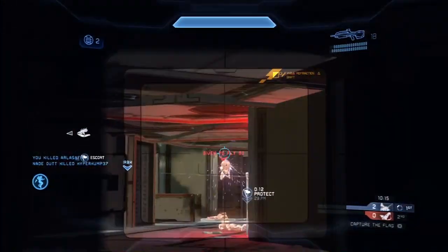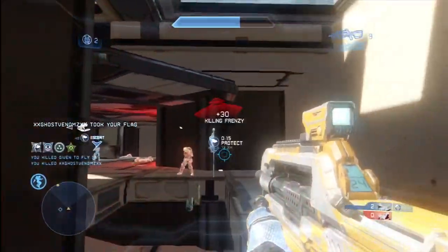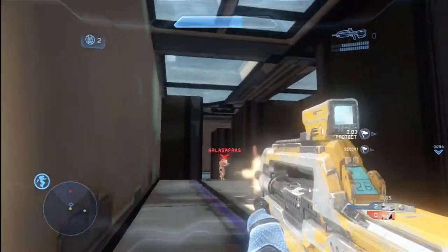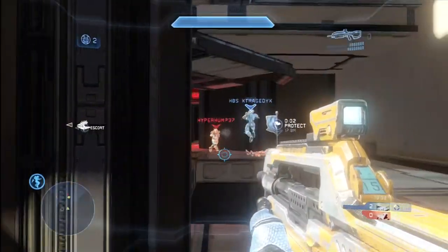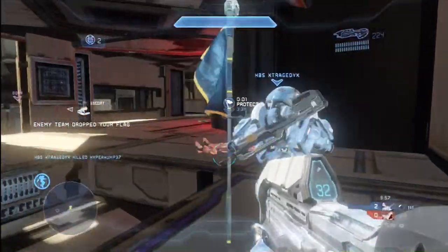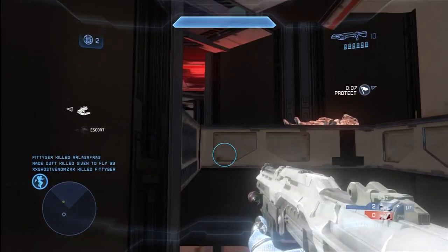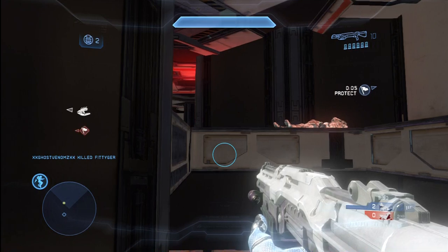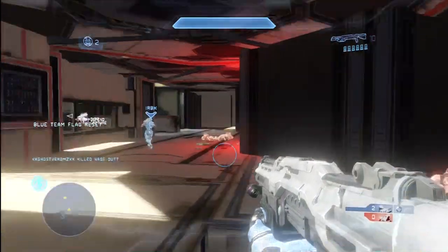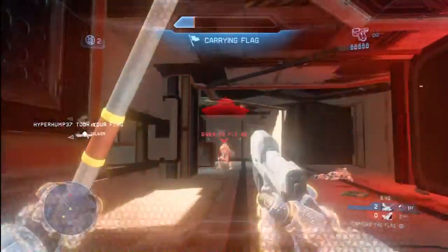I love this corner — take a look at this. I have excellent visibility right into their base, and it's going to afford me a triple kill here, which is going to allow us to recapture the flag much more quickly. I like this corner because you can come around the edge of the map and look right down into your opponent's base, getting a lot of easy shots from this corner. Something to keep in mind.